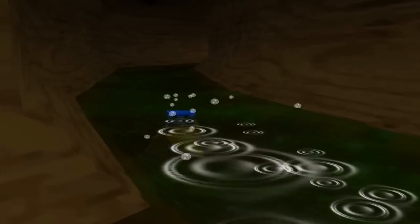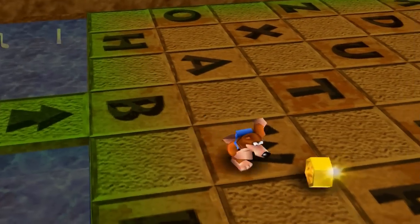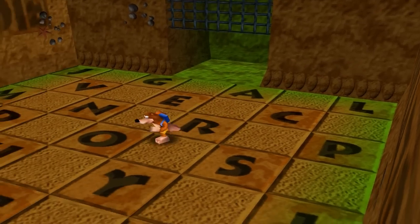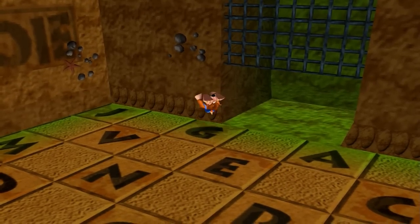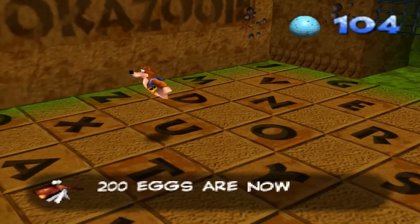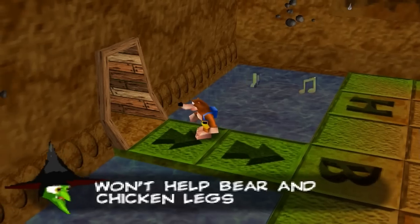So I'll go to Treasure Trove Cove and type in this code. Here we are to enter the code, which is blue eggs — B, L, U, E, E, G, G, S — and you can probably guess what this is going to do. It's obviously going to double our blue eggs, like so. 200 eggs are now yours — 200 is the maximum.